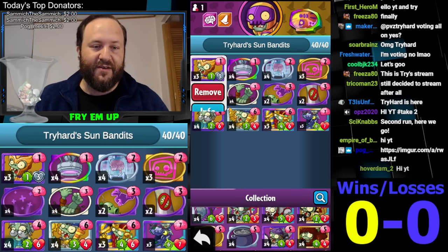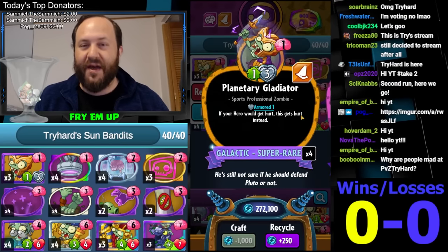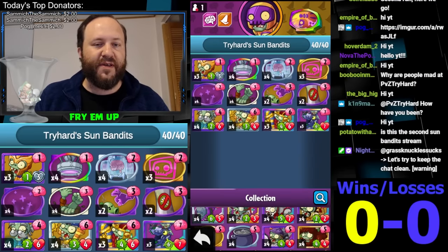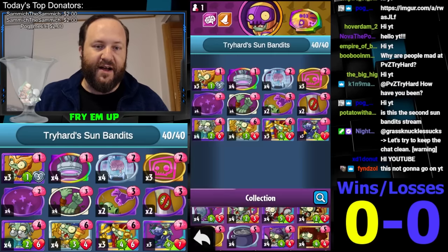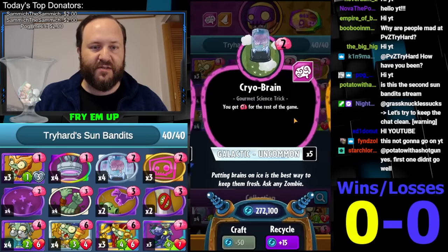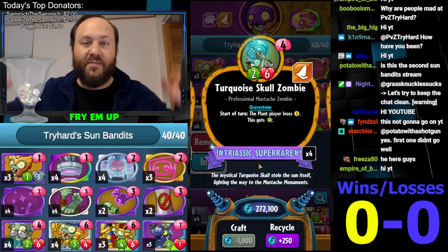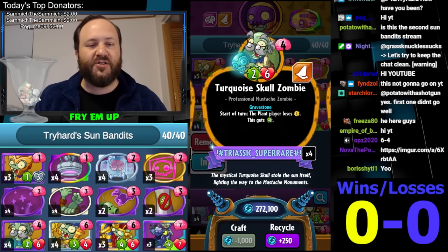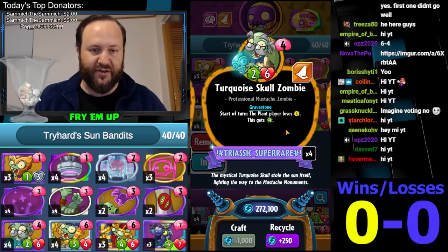You're going to be controlling the early game with Gladiator and Protect. Escape Through Time is going to make your cards not be able to be hurt that turn. Gladiator absorbs damage from everywhere in the field, so this will be a good way of stalling against aggro decks. But the main way you're actually going to be controlling the early game is by Weed Spray and Hand Knockout. A really important combo in this deck is playing Cryobrain on turn two and then on turn three playing Turquoise Skull Zombie. If you can pull that off, you'll end up with a 4/2/6 that's growing, and this is also going to be stealing sun from them every single turn.